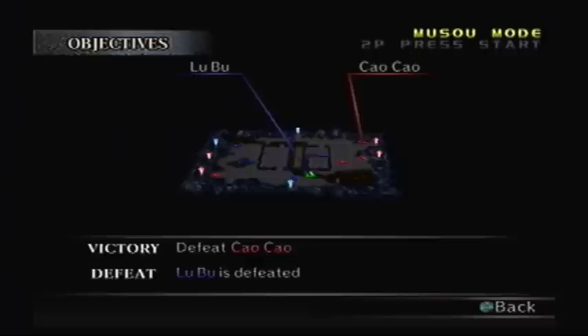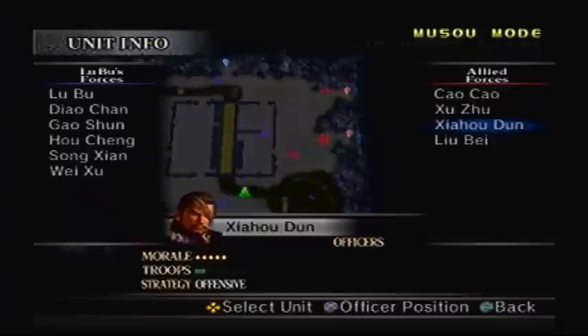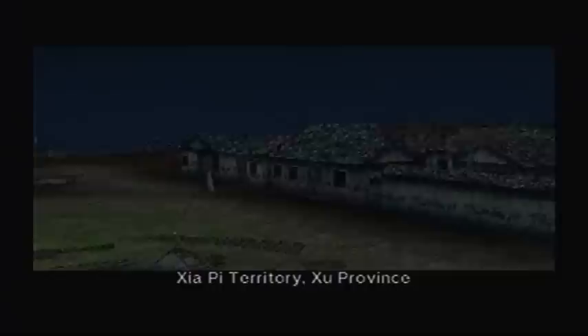My bodyguards will stay the same. The objective is to defeat Cao Cao, who's all the way over there, and if I'm defeated, the campaign is over — luckily I'm the only one that needs to be defeated. In order to unlock Red Hair, there is one particular officer you need to worry about, and that's Guan Yu. You have to lure Guan Yu all the way to the southeast to make sure that he finds Red Hair, and then you can battle him to unlock him. However, you also have to not kill any other officers until you defeat Guan Yu.